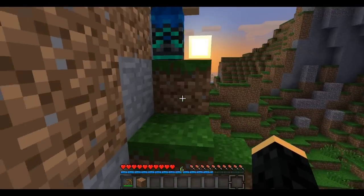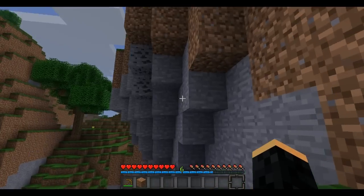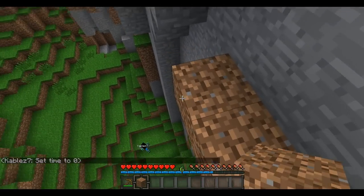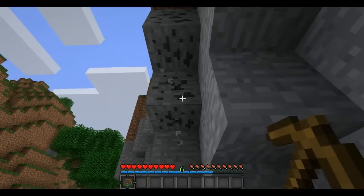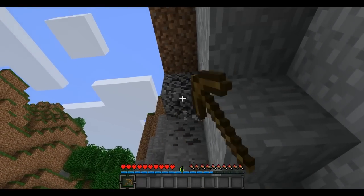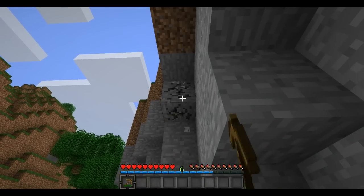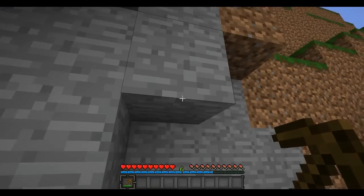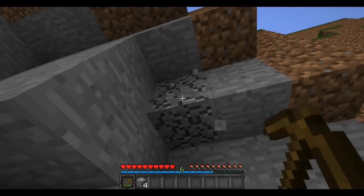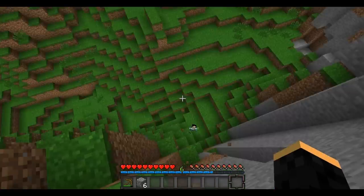Now we're gonna give ourselves a little more daytime. That ore right there — it looks like stone except for the black spots in it. That's how every ore looks. So I need to get over there and mine it with my pickaxe. You can see it drops these little black coal lumps. These are used for fuel in a furnace to smelt iron and different items, to cook food, and also for torches, which are a necessity in this game.